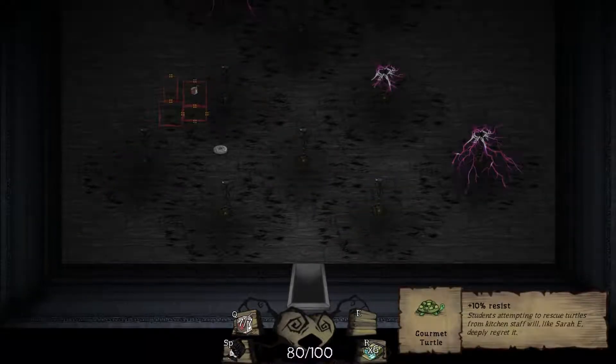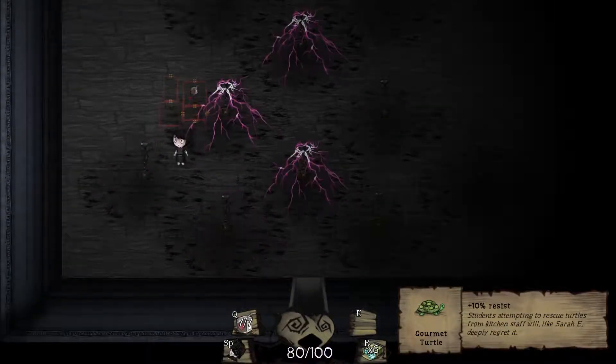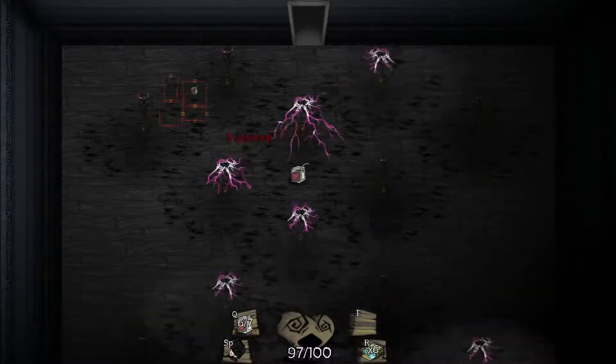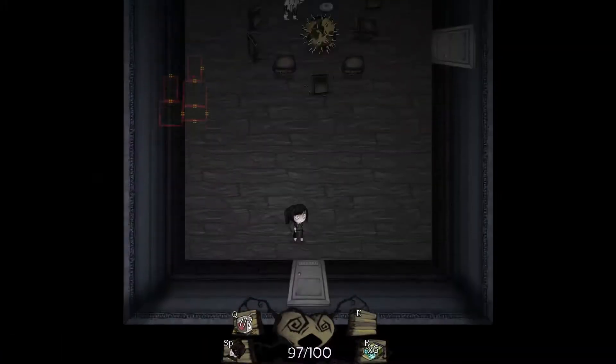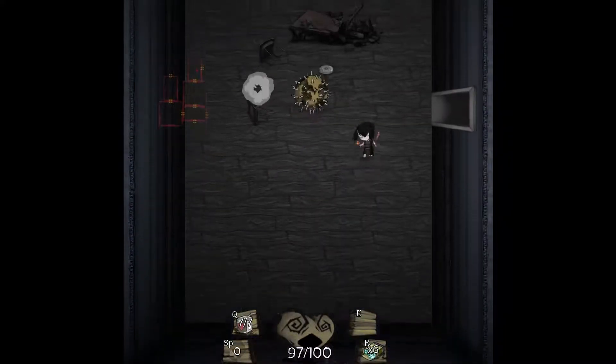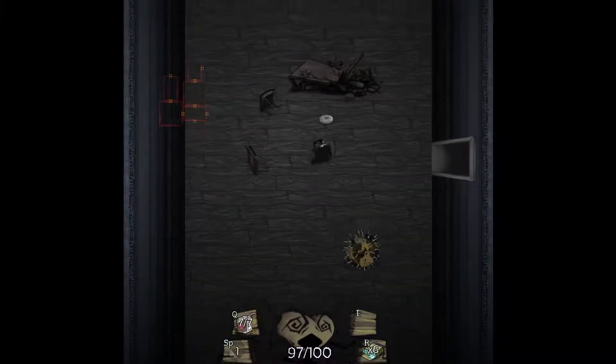We're just taking a bunch of damage right now and I can't stop getting hit! We're gonna end up popping a juice box - we're resisting the damage. We'll go up here. Already ended up taking a little bit of silly damage, but that's okay. We did get the gourmet turtle.